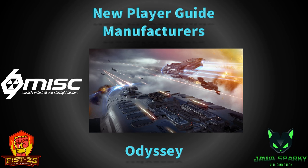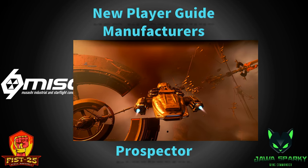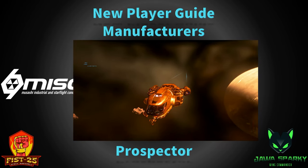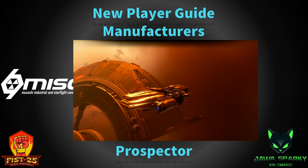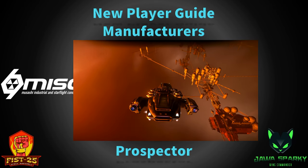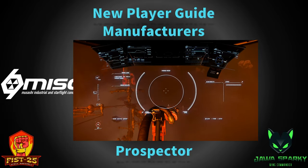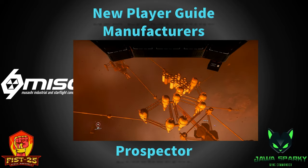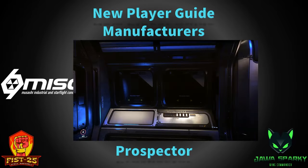The next ship is the MISC Prospector — probably the most popular of the MISC lineup. It is the single-player mining ship made just for solo play. It's got a bed, a toilet, and one seat for the miner. It's a size 1 ship with 32 SCU of cargo made for storing what you extract while mining — it fits on saddlebags on the sides. It's a pretty iconic ship. You're supposed to be able to detach those saddlebags and store them in another ship, then go right back out and keep mining. The Prospector sells in-game for about 2 million alpha UEC or about $155 in real money. It's one of the most popular ships because it enables solo mining, and we'll get into multiplayer mining in a bit.